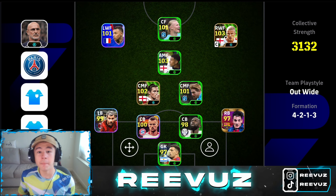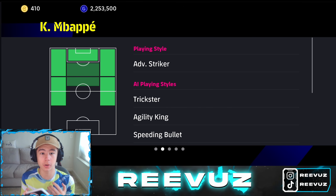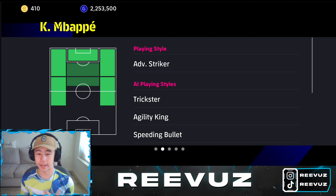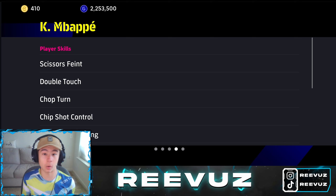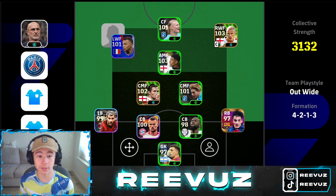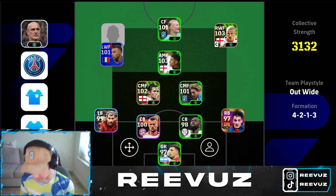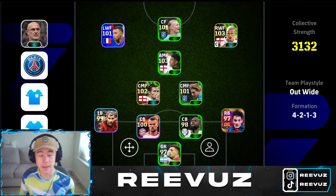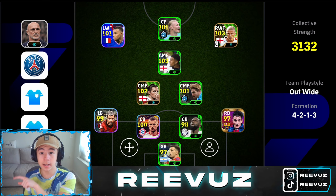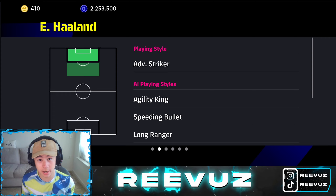For the left winger, I use Mbappe because I don't have a good left winger with prolific winger play style. He makes runs and that's the only thing I need from him. If you have a cross specialist or roaming flank, use those for your left wing — prolific winger is also good. With this team you want one winger that can cross and one winger that can make runs and dribble.